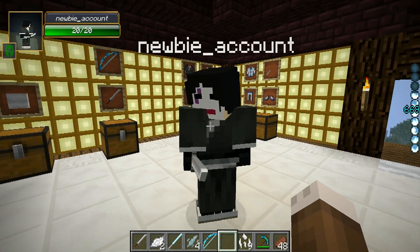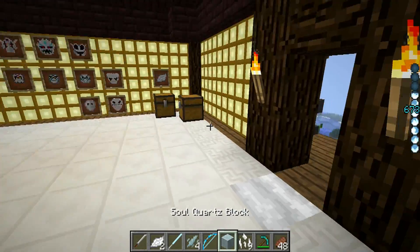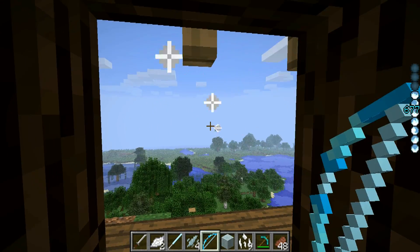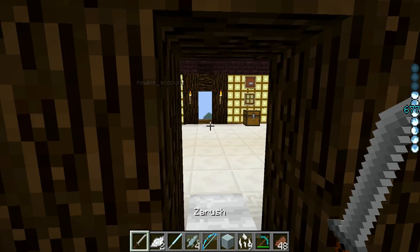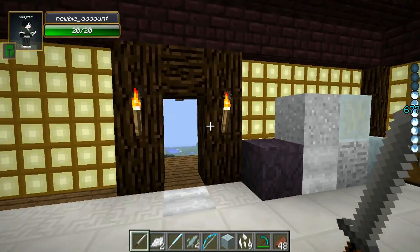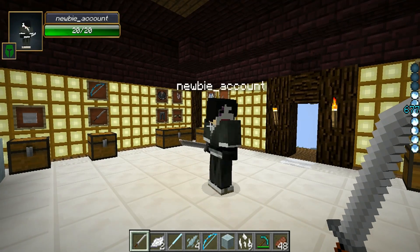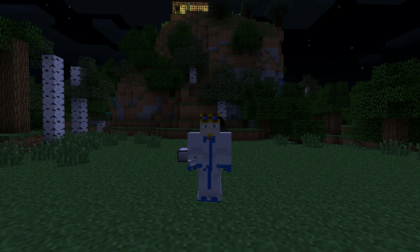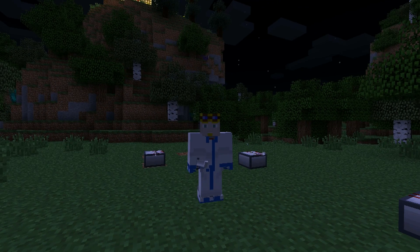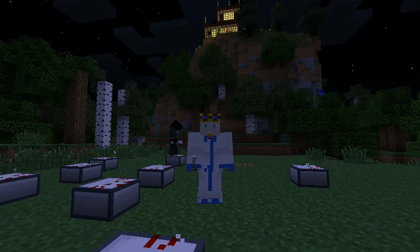That's pretty much everything you can craft and get together in the mod. Let's go ahead and move on to the particular mobs that you can find. So now we're going to talk about the actual hollows themselves. The bait can be used to summon them, and there's a chance you'll summon a Menos Grande.